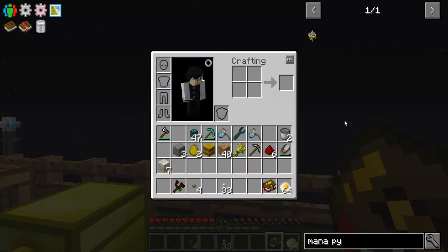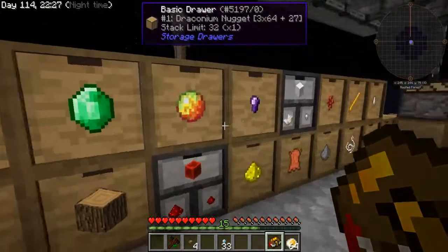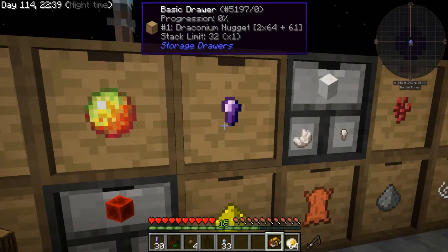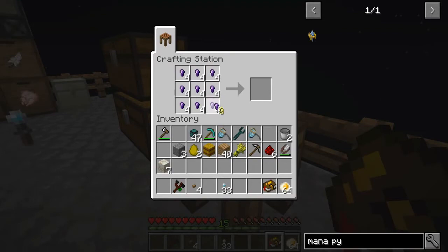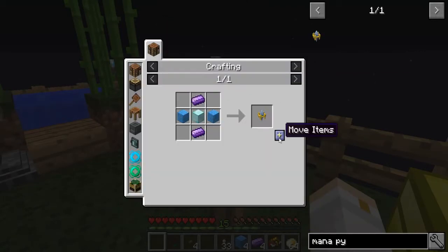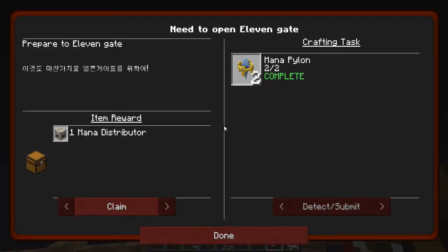I was working on this while doing the thermolily stuff, but at that time I didn't have enough draconium nuggets to make four ingots. Now I do — I need 36 of these to be able to do this. So let's go ahead and take those out, make the nuggets, and now I should be able to make two of the mana pylons. Alright, that completes that quest.